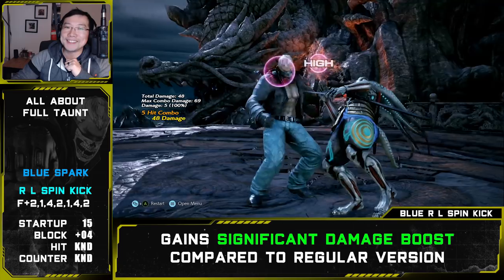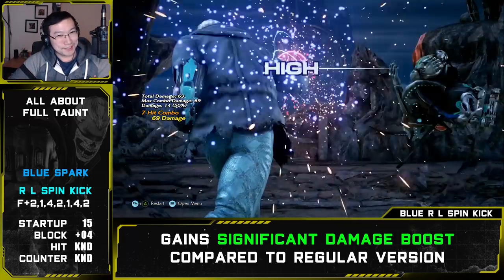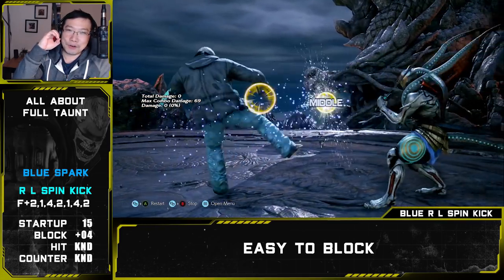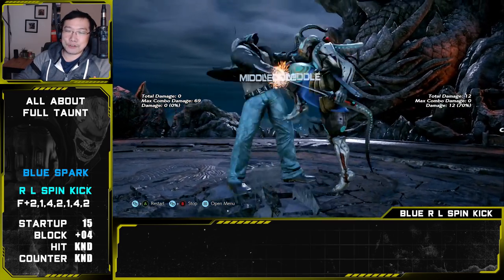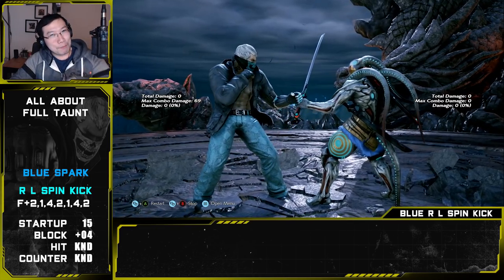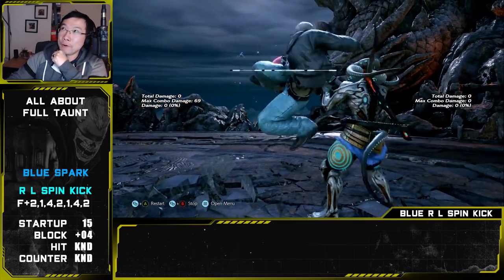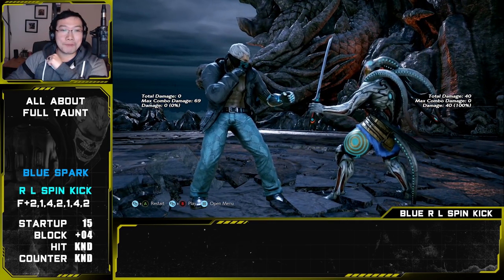The blue spark forward 2,1,4 — right-left spin kick — gets a significant damage boost by gaining four additional hits. Unfortunately, if the opponent blocks the first hit and continues stand blocking, you get zero damage, nothing. The string does not jail and can be ducked and punished after the third hit. Worse, if the string is not completed at any point after the third hit, Brian starts a full taunt that cannot be canceled, leaving him at roughly minus 130 frames. I highly recommend avoiding this string.